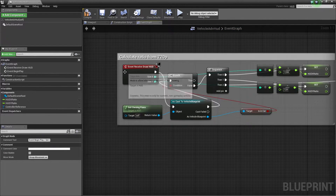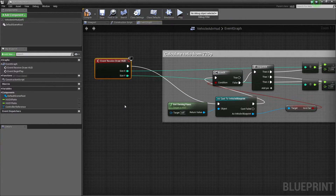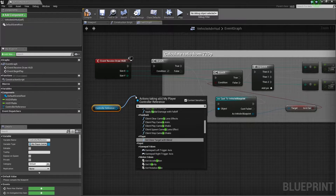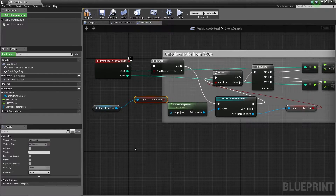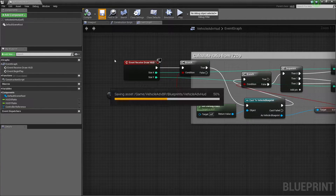Now that we have the Controller Reference, we hop down to the Event Receive Draw HUD section — this is what is actually drawing that information on screen. Before we allow that process, we pull this out a little bit and create a Branch node by holding B and left-clicking. We connect the Branch so that the True output plugs back into the draw HUD execution. Then we take our Controller Reference, hold Ctrl and drag it in, drag off and search for Race Start — our Boolean value called Race Start. We plug that into our Branch condition. So when this value is True, go ahead and draw the HUD; when False, it will not draw. Let's Compile and Save.